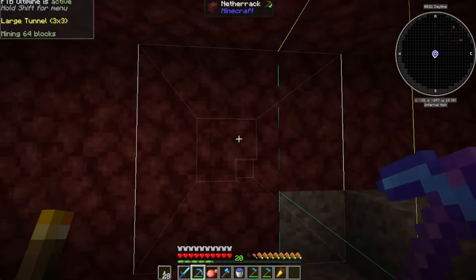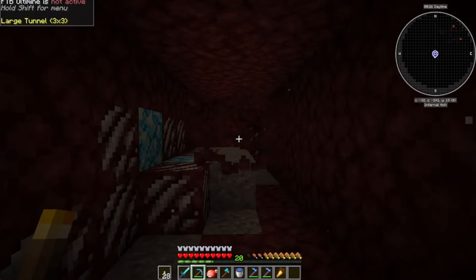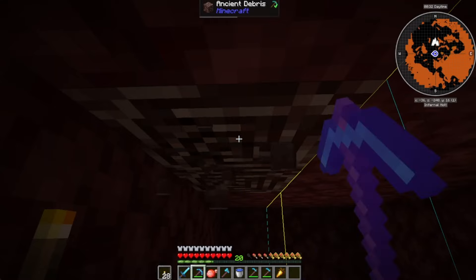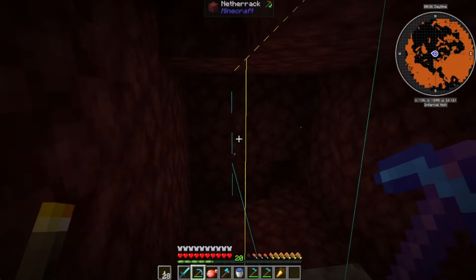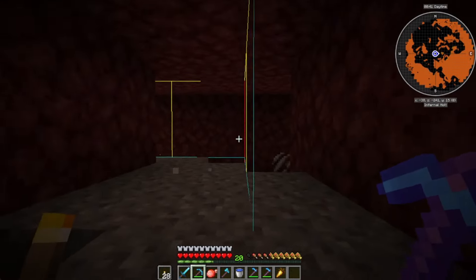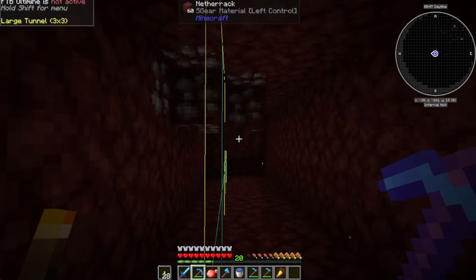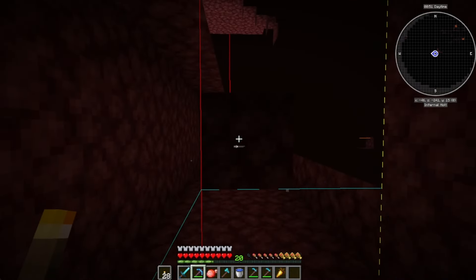For anybody who's not really sure about ancient debris: what I do is I hit F3G, then mine along the chunk border lines. Right at the border there's a better chance of getting it. Usually there's an average of three per chunk, and for some reason they like to form on the edge of the chunk, so that's why I do this.